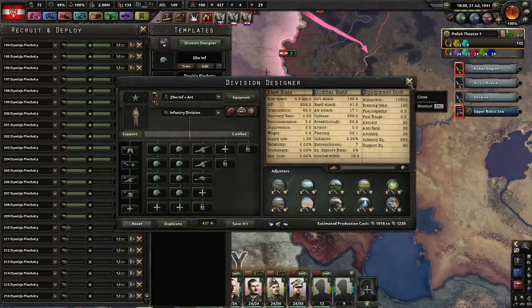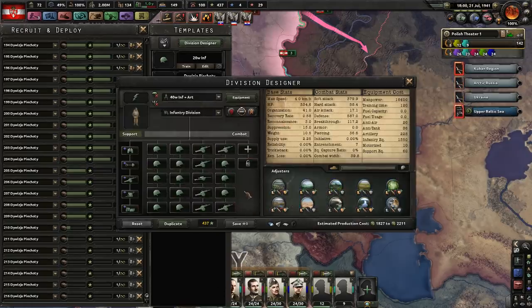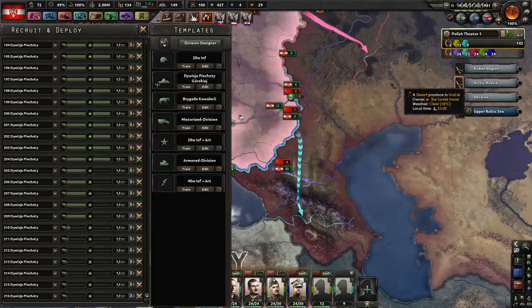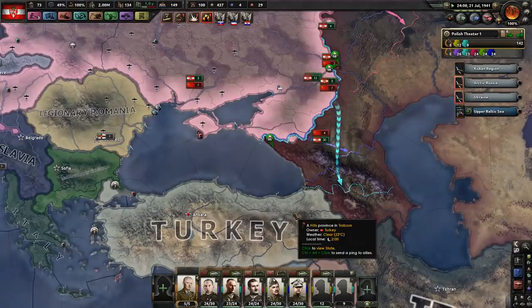Will they be able to take out tanks themselves? Probably not, but against enemy motorized? Sure, that's pretty good. I also created a 40-width combat template for infantry and artillery. These guys are gonna cost a lot more and have very high supply usage, but they've also got significantly higher stats. Ideally, I would like to start transitioning all 20 combat-width offensive divisions to being 40 combat-width so that they are better at focusing their fire. At least that is the strategy you want to employ.